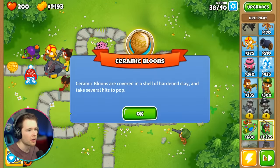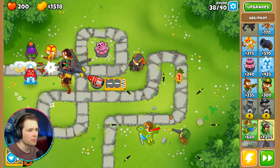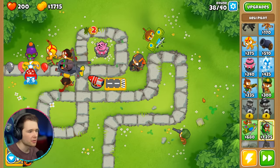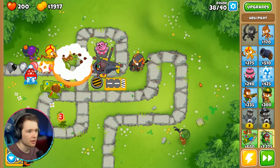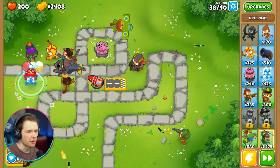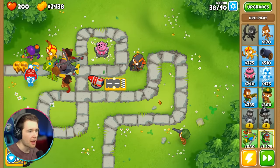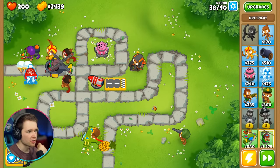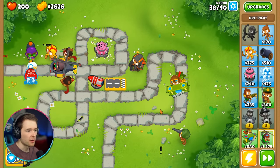Look at the heli, ready to go! Ceramic balloons are covered in a shell of hardened clay and take several hits to pop. I still think we'll be okay — look at my helicopter go! We've got the cannon firing off missiles too. We still have loads more monkeys to unlock. We're making so much money. Look at these frozen balloons — the ceramic ones are tough, but freezing slows them down loads. We've got freezing and glue at the same time!